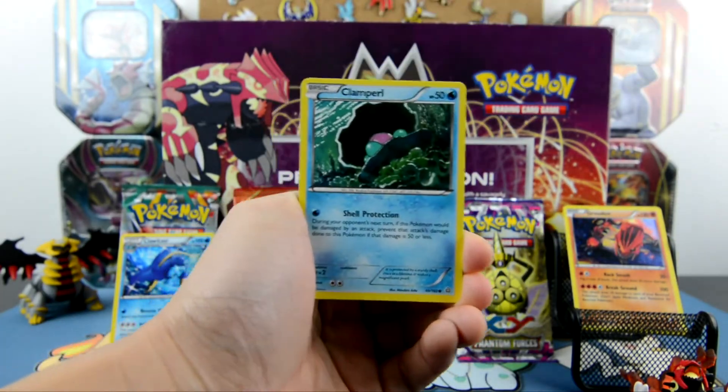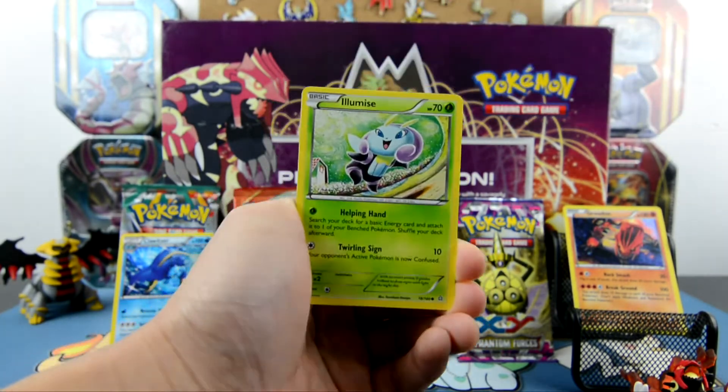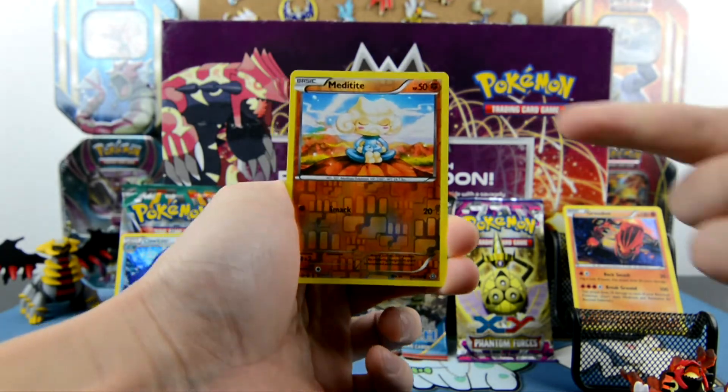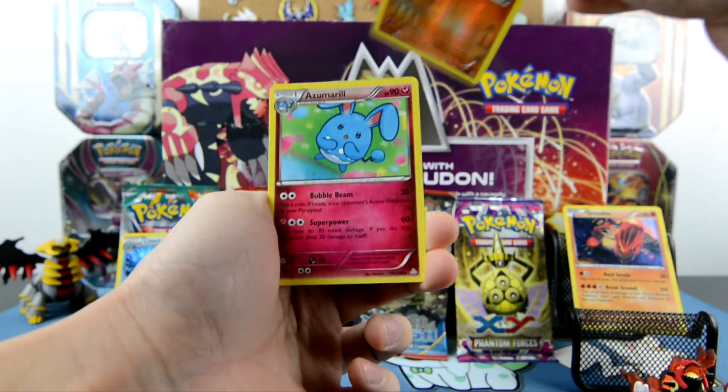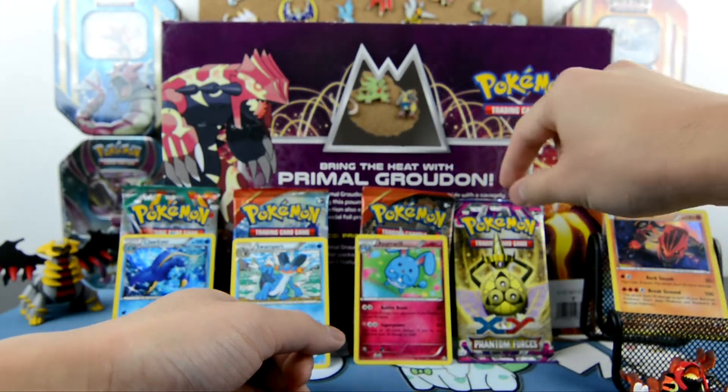Third pack — Primal Clash. We got Sealeo, Energy Retrieval, Clampearl, Mudkip, Tangela, Luvdisc, Slugma, and a Metagross. Our rare is an Azumarill. Primal Clash, you are letting us down!